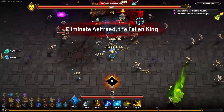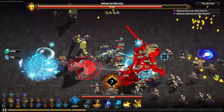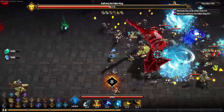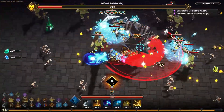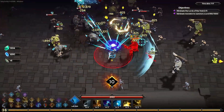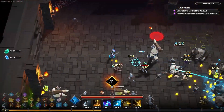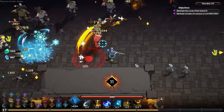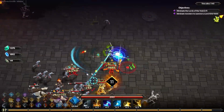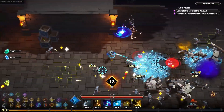They did make the attack indicators more accurate in this update — the red telegraphing on boss attacks now shows the true range. Before, the ranges weren't always accurate. For example, the Flame Lord's flamethrower attack would go across half the map but the cast indicator only showed a short distance, so you'd stand outside it thinking you were safe and then get hit. The patch notes said they made those indicators always show the actual distance the attacks will travel.